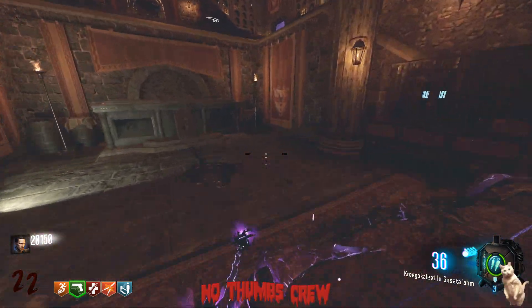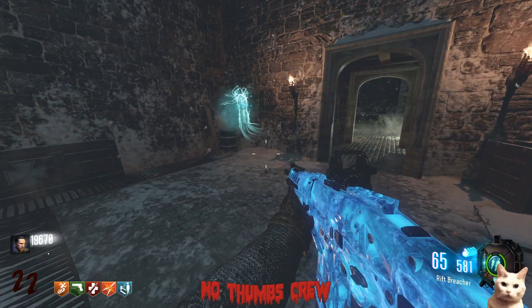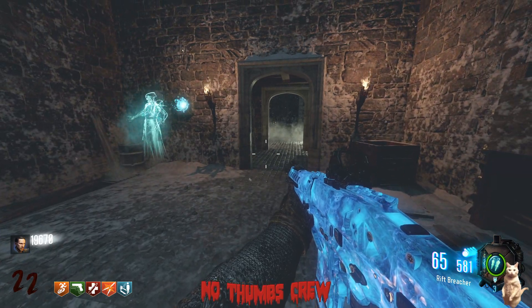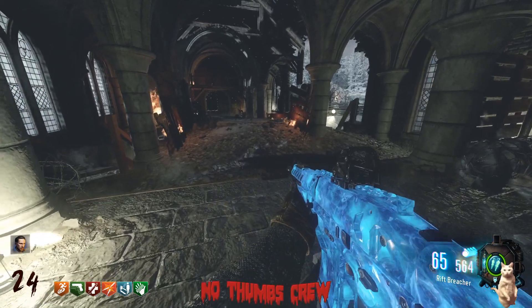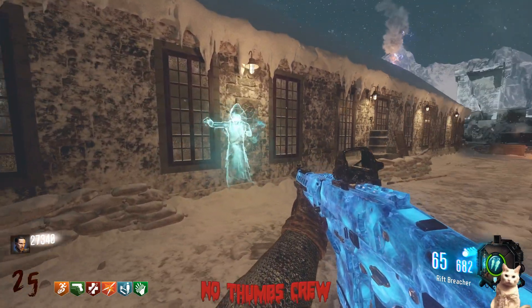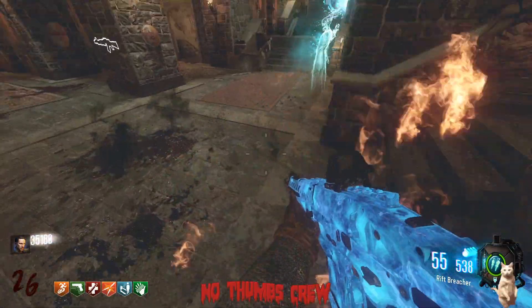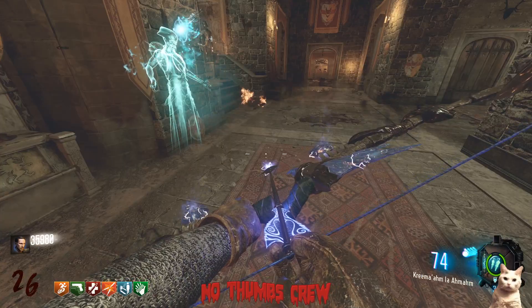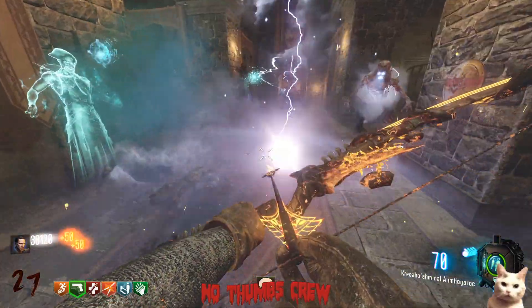Place the Vril Device down in the bow room and it's going to spawn a keeper that will run around the map to four different locations. The only requirement is that the kills need to be gotten with an upgraded bow. Unlike the original Dersendrak, you could kill all four spots with the same bow or go back and forth.